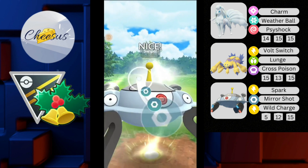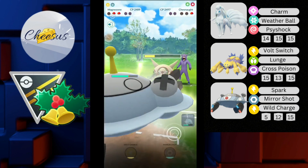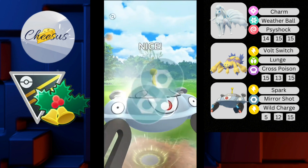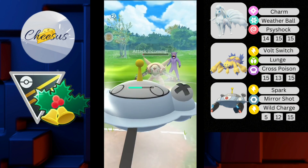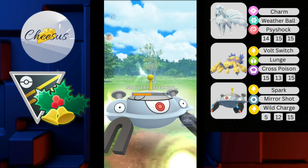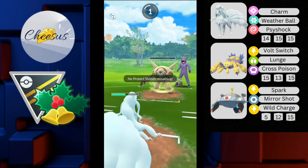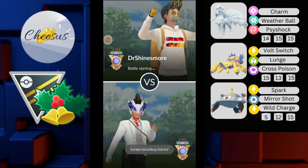I throw Mirror Shot hoping to get the debuff, but I don't get it. I try again — still no debuff. It's a CMP tie. He throws Energy Ball, which doesn't take me out. I switch into my Alolan Ninetales and get one Charm through. Whatever he throws, I don't think it's going to KO me — and that should be GG. Very well played.